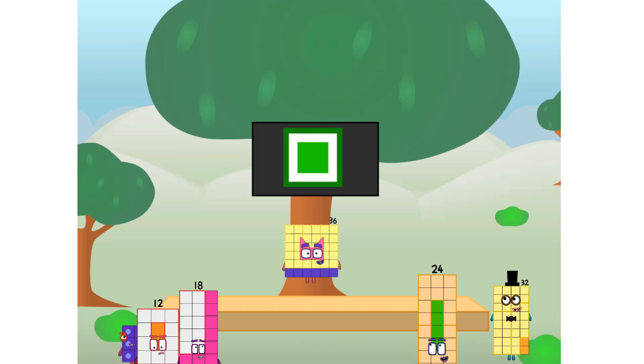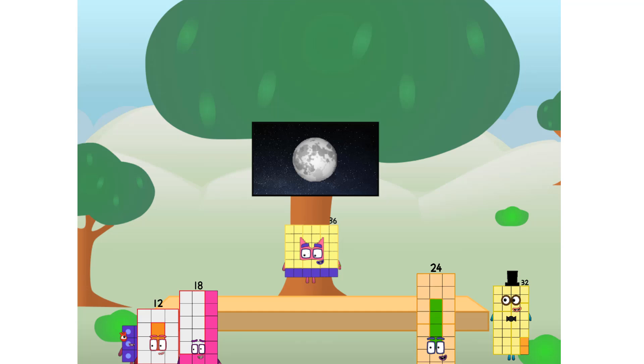Round things. Well, I say it's time to tackle the ultimate round thing — the moon. Let's solve the puzzle of how to put a square on the moon without using rockets. Square power only. Why? Because it's fun to try.